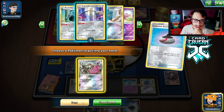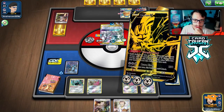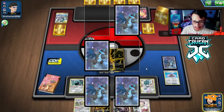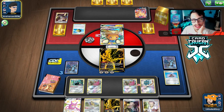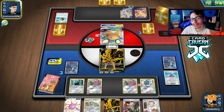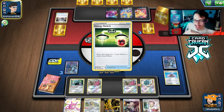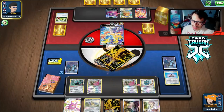We just keep putting pressure with Metal Blade on their tag teams. They have an extra Buzzmosa and there's a Big Charm — but that's fine, we can still go Aegislash. Having resistance to Grass is really good here. We're actually one Boss away from winning the game. We find our last Boss's Order. The Dedenne is prized unfortunately, but we have our last Boss. We just Metal Blade for 210 and hope they don't Malane — they might be out of Grass Energy to build up Rillaboom.